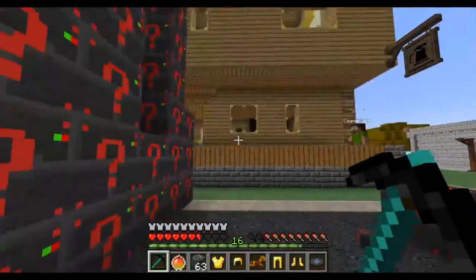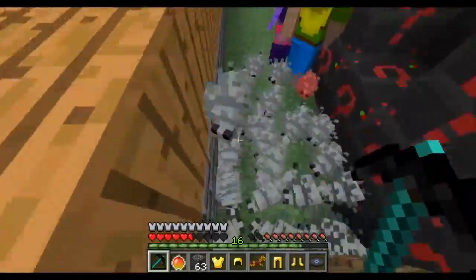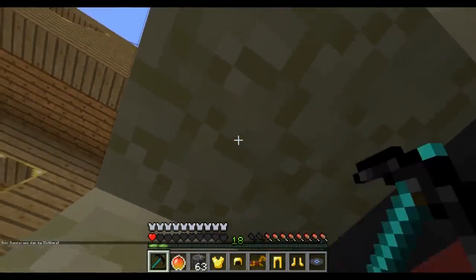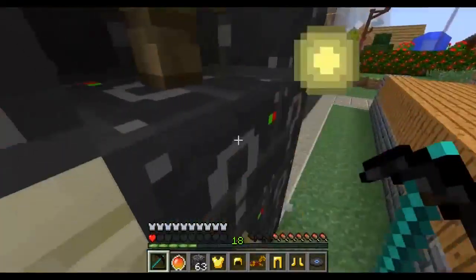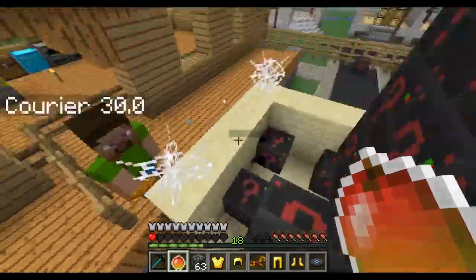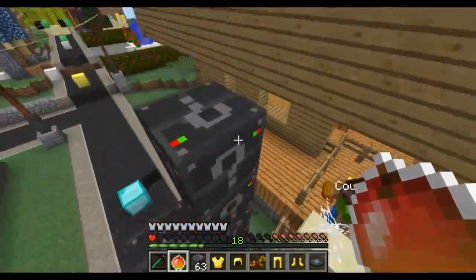If I had to open every single lucky block that the structures drop, it would literally take an hour. Bee destroyer. I have saved myself by opening a lucky block — that is so interesting. How on earth did I do that? Y'all are totally screwed right now.